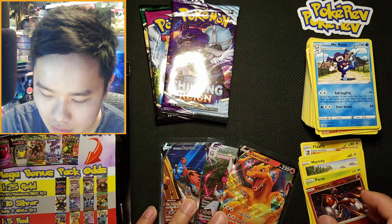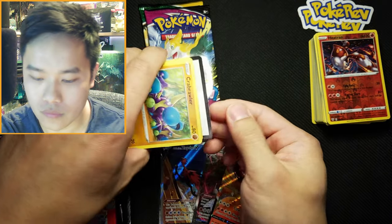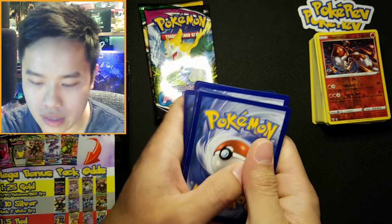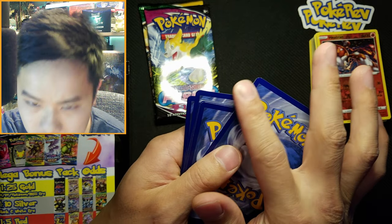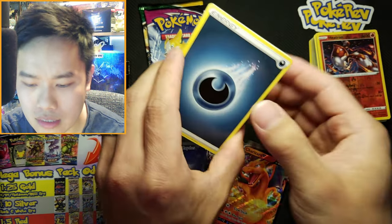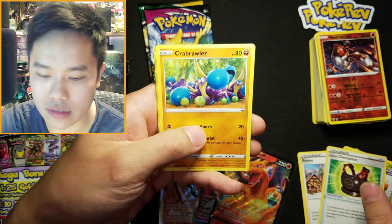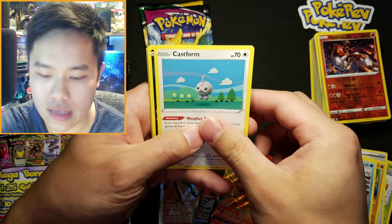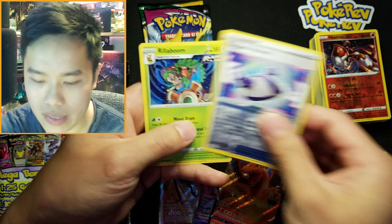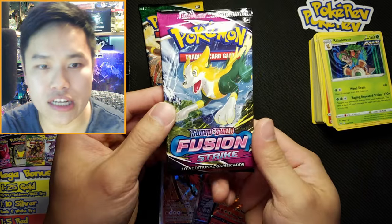Chilling Reign pack — this one got a bit jacked up on the side, gotta sharpen your blades at Pokémon. Cards: Weezing, Crabrawler, Snorunt, Castform, Qwilfish, Ralts, Rugged Helmet, and Regirock. All right — on to Fusion Strike.